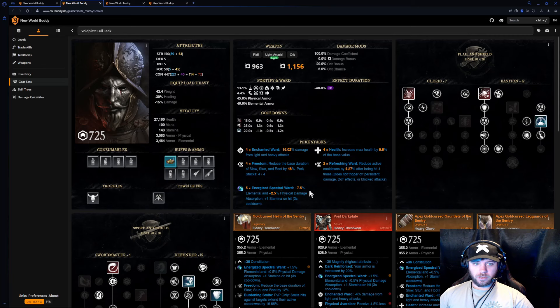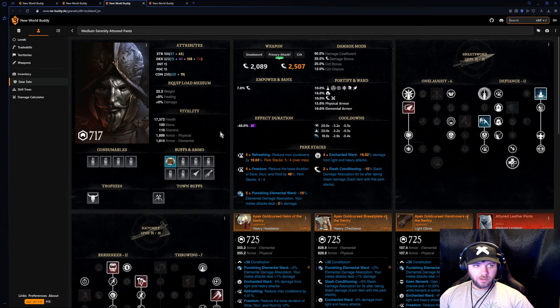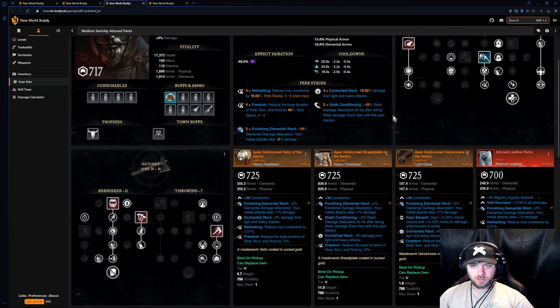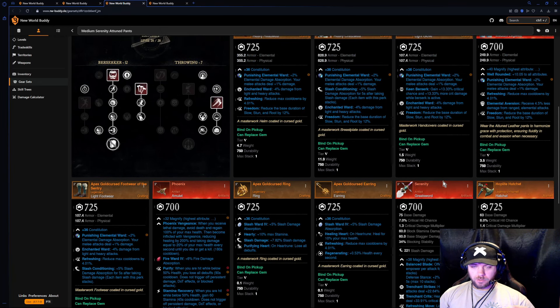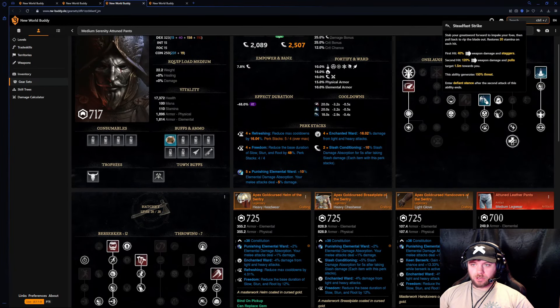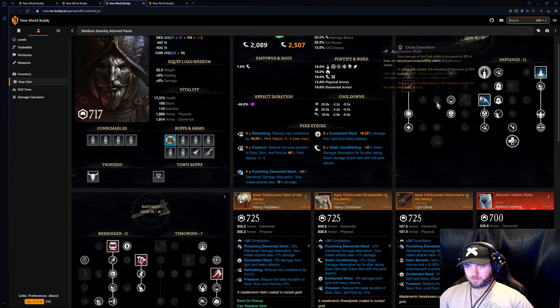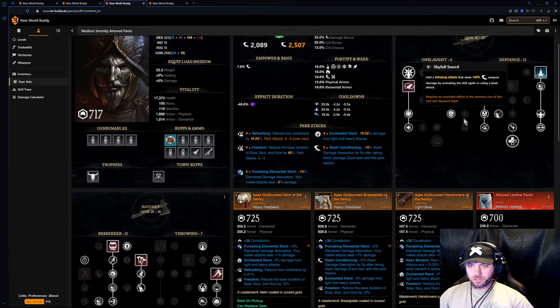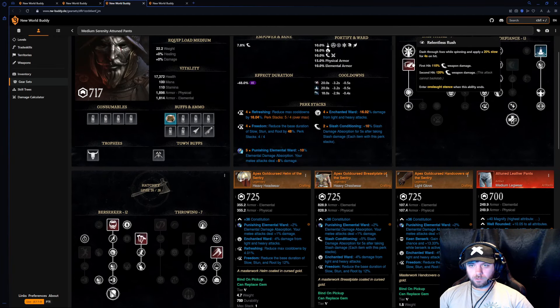Okay, so this is the void plate full tank build — whatever you call it, that's fine. If you didn't like it, go ahead and hard hat me in the comments. Now we're moving to the next one. This is the Medium Serenity Greatsword Attuned Pants build with the hatchet. I chose the hatchet because I'm opting into the serenity being more of a defensive tool, going into Steadfast Strike and Roaring Rupture with Relentless Rush. You can probably just go full Skyward Slash for utility and disease, but I opted for the disease via Infected Throw on the hatchet, so that's why I went Relentless Rush.